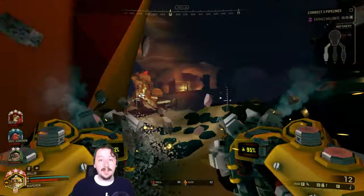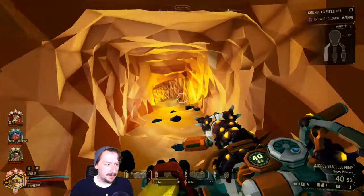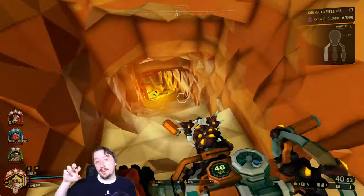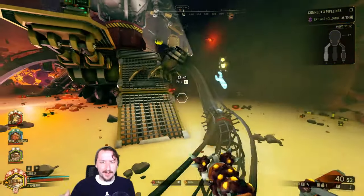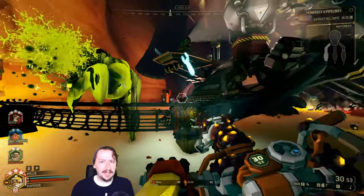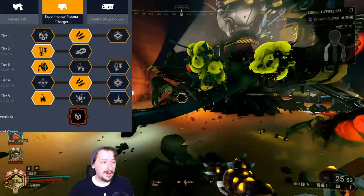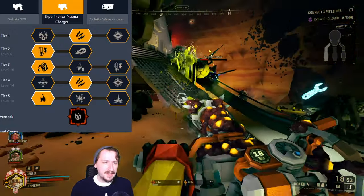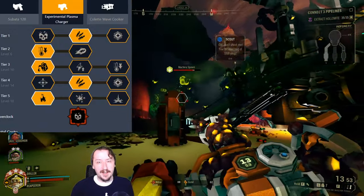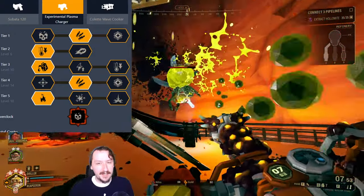Moving on to our second overclock, we're using Overcharger. Overcharger is the other unstable overclock for the EPC, and this one makes it so whenever you use a charge shot it does more damage. However, it consumes more ammo and can overheat a little bit easier. To make up for that, in tier one I'm taking extra ammo so we can use it more often — you could also go with extra AoE damage. In tier two, I'm taking Faster Cooling, which helps a lot so that we're not overheating the Overcharger, because it is very easy to accidentally overheat this.